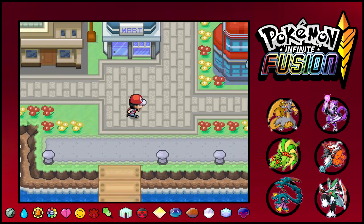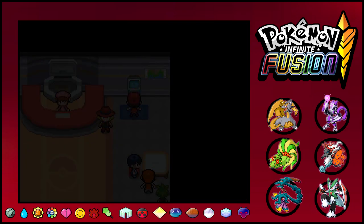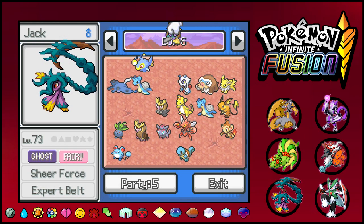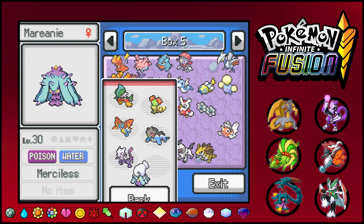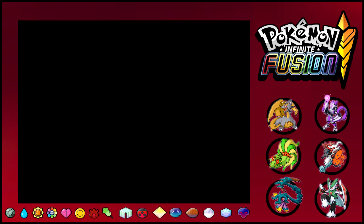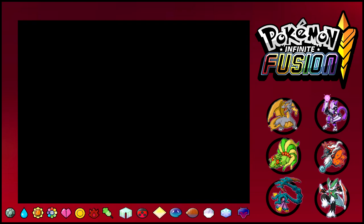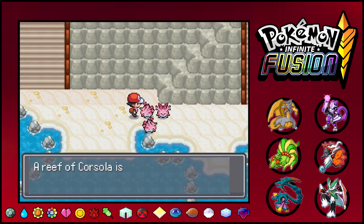Actually, I'm gonna do something real quick — I'm gonna swap Marini in to deal with some of the other Corselas. So let's go ahead and fly to Mount Ember.